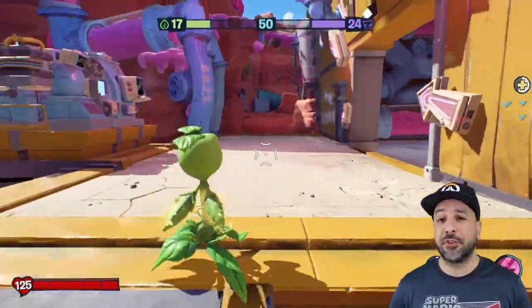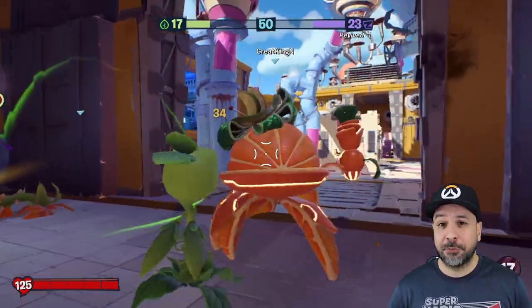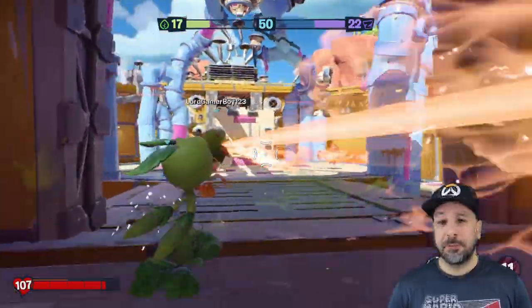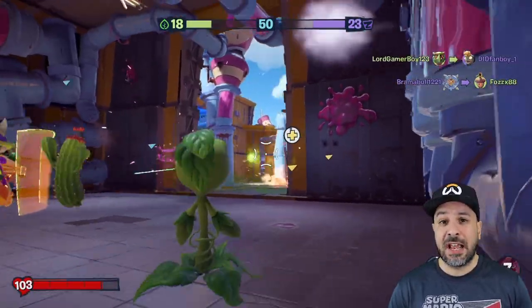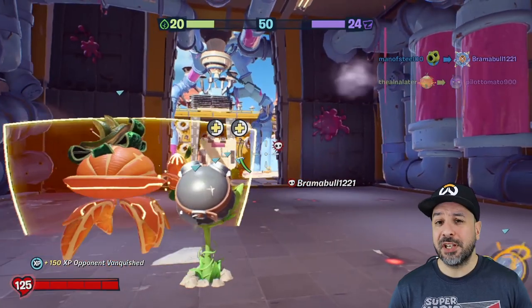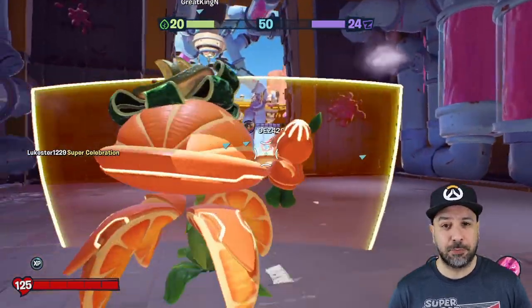This Plants vs. Zombies game has nothing to do with the origins of the series, which was a tile-based strategy game for mobile phones. Plants vs. Zombies Battle for Neighborville is like a fusion between Splatoon and Overwatch. The gameplay mechanics, character designs, and even the gameplay modes seem to be very strongly influenced by Overwatch. However, the cartoony aesthetics and the overall feel of the game does evoke a lot of the feeling you get when playing Splatoon.